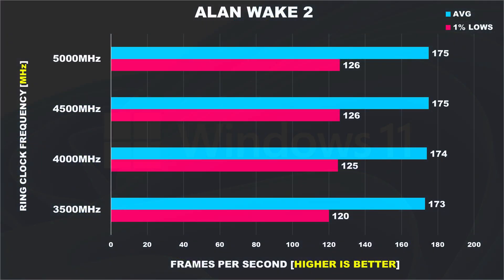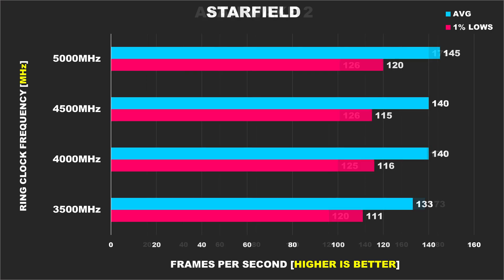For our first game, we have Alan Wake 2. Keep in mind, all games were tested at 1080p because we're testing CPU performance. I tested four different ring clock configurations: 3500MHz, 4000MHz, 4500MHz — which is the stock clock for the 13900K and 14900K — and then 5000MHz, which is our overclock. From these results for Alan Wake 2, there's not a whole lot going on. Performance across all configurations is very similar.